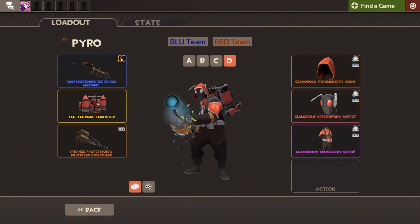Making a return on the list, we have Psycho's Pyro loadout again. We're going to see a Strange Pyromancer's Hood comboed with the Arthropod's Aspect — along with a Strange Crusader's Get-Up. Interestingly, all the cosmetics are indeed Strange, including the Aspect. We'll refer to it as the Aspect because it's hard to pronounce. I never really thought of cosmetics that would go well with the Aspect when I initially saw it released, but that hood really does complement it well because it's not covering up too much and you can still see it pretty clearly. It's just a really nice loadout where all the cosmetics are equally complementing each other and nothing is overshadowed.